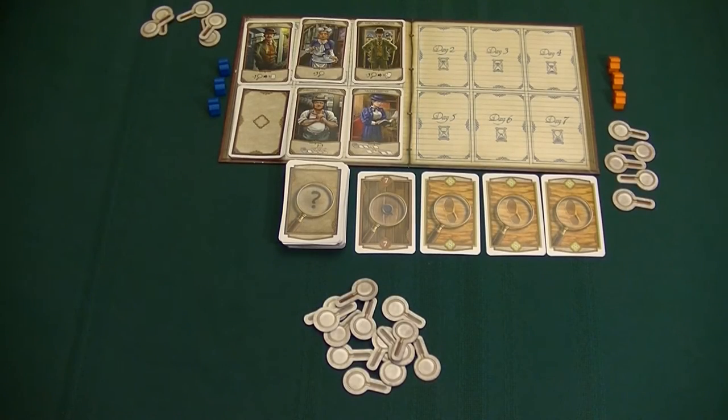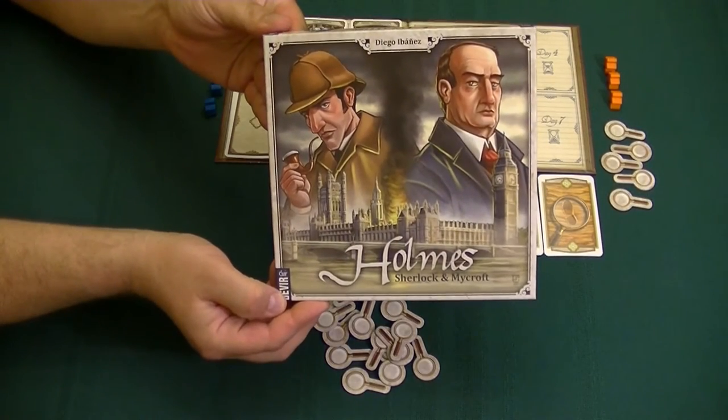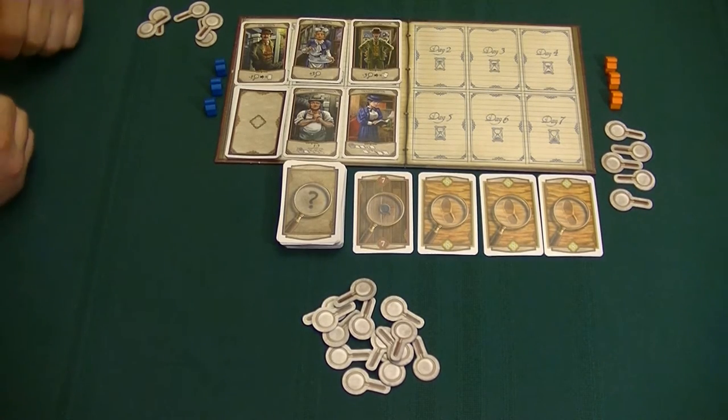Hello everybody, welcome to To The Table. Today we're going to be doing a couples play — it's going to be myself versus my wife Christine, and we're going to be playing Holmes: Sherlock and Mycroft. This is a set collection game for two players in which we are going to be taking on the roles of the Holmes brothers.